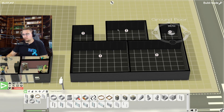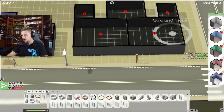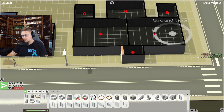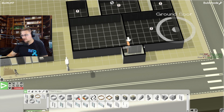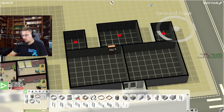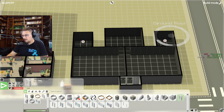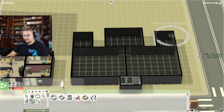These rooms are going to be: break room, bathroom, bathroom, office, office. I'm going to add double doors on this one, then a sliding glass door here and there. We're going to do an archway opening so people can get in and out of the break room, and then let's add bathrooms right here and right here.